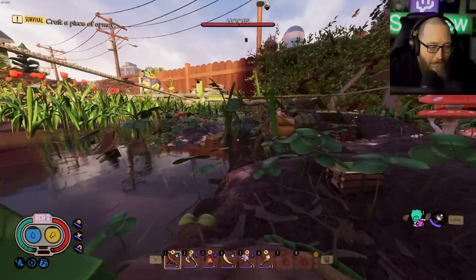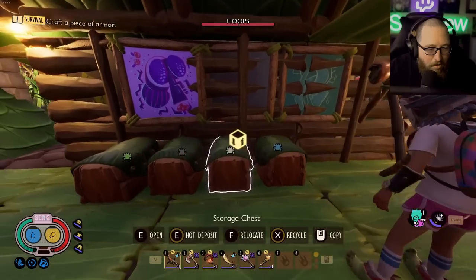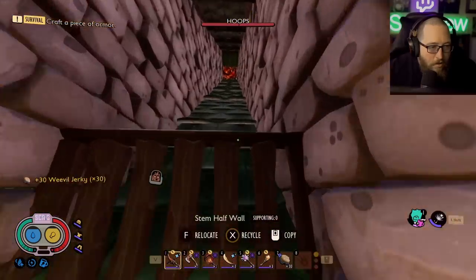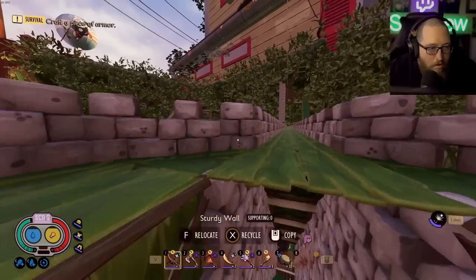Here we've got aphids, weevils, gnats, and water fleas — these all used to be full. This is what playing on Woah gets you. Don't play on Woah if you don't want to; play on Woah when you're doing a boss.